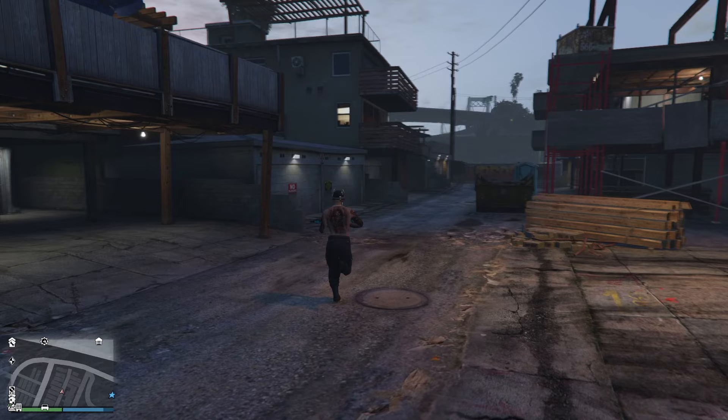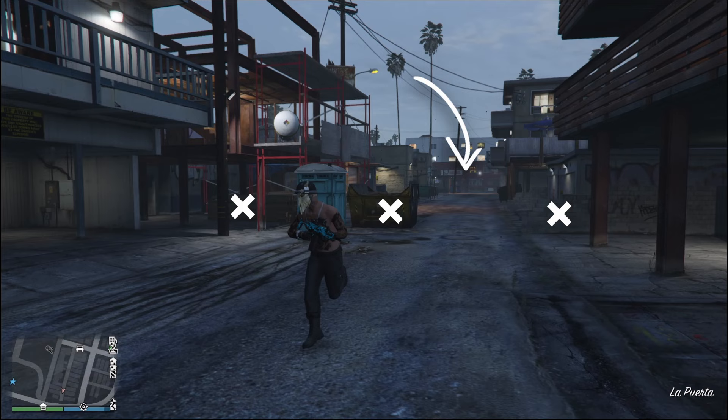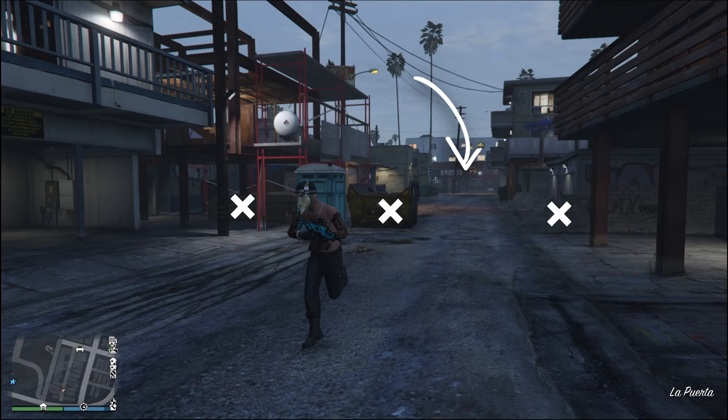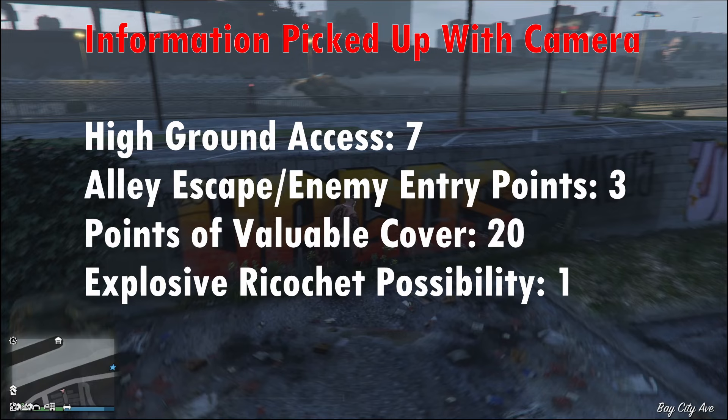Continuing camera sweeping: another entrance or access point is spotted, high ground access if an enemy comes through the alley, a high wall perfect for a grenade launcher ricochet kill, and two points of cover. Doing an important quick reverse camera look to check for any off-radar player threats coming from behind. Altogether our camera collected seven possible high ground accesses, three escape or entrance points, 20 possibilities of valuable cover, and one perfect explosive ricochet spot. Always be peeking at an angle where you can see the enemy before they can see your character — think first, then shoot.